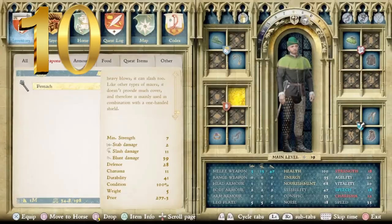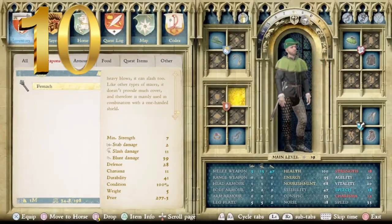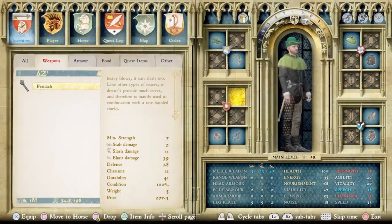This one in particular has a minimum strength level of 7 to use, so it's pretty high, but it's worth it. Stab damage of 2, so that's pretty low, but you can bop someone in the head and kind of disorient them. Slash damage of 11, not great but all right considering it's a mace. And a blunt damage of 39 with defense of 28 — 39 is not too bad for number 10 on the list. Charisma of 11, durability of 41, and a price point of 277 Groschen.